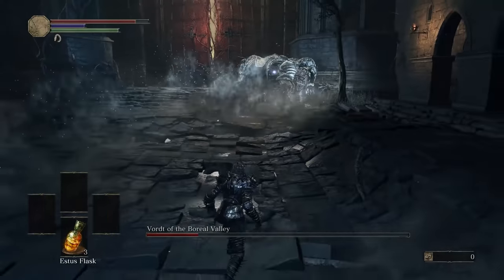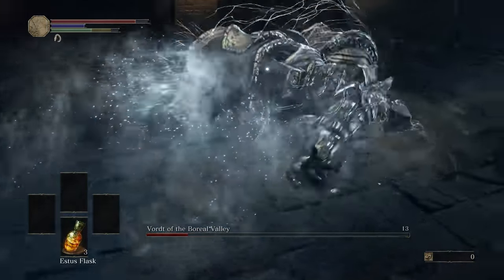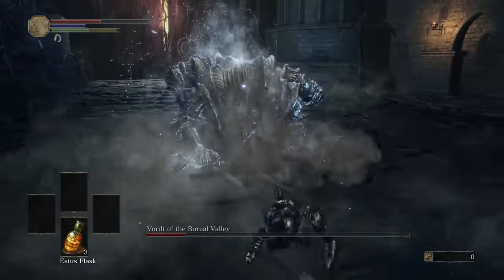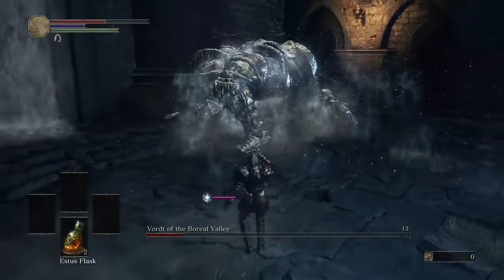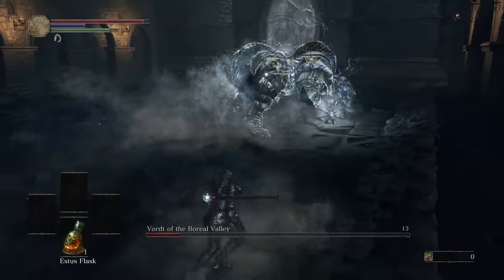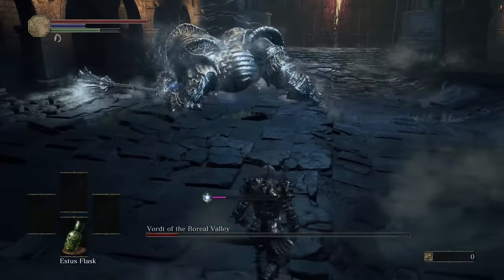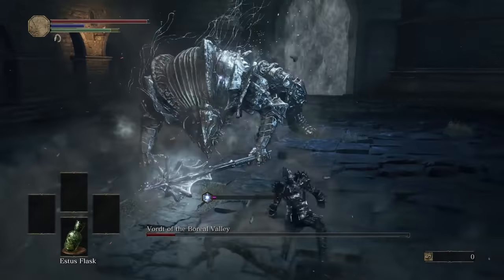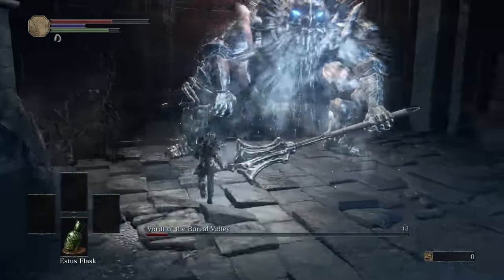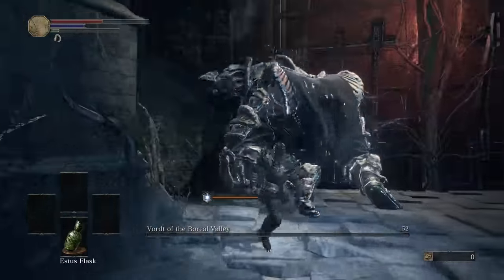The easiest move to take advantage of was his triple dash attack that he always does at the very beginning of the phase. At the very end of his third dash you can run right into him, and as soon as he starts charging up his attack you can get a ton of damage in. Other than that there's really not a lot of moves that are easy to take advantage of because he has a lot of area attacks. Most of the time during the second phase I was just trying to get little bits of damage in between his triple dash attack. With enough luck and determination I was able to get a very close victory.